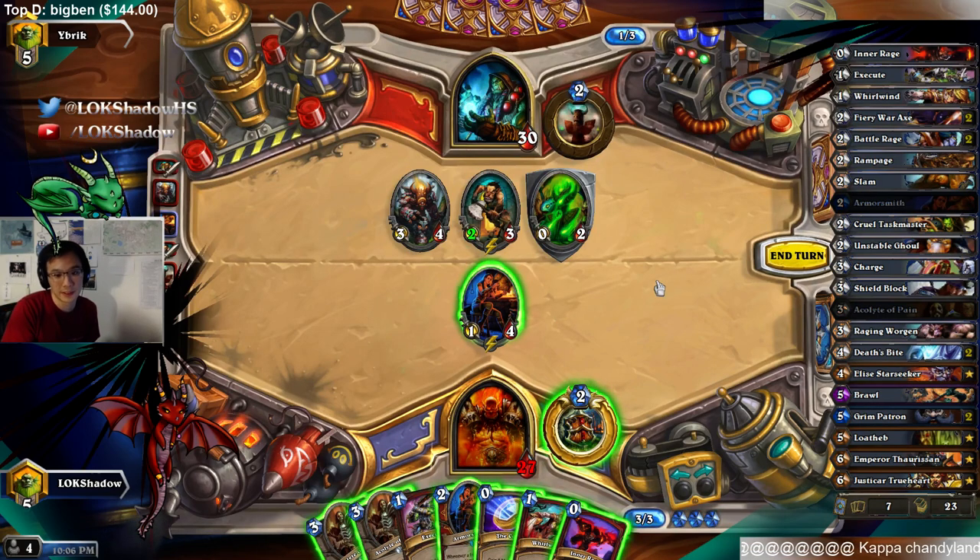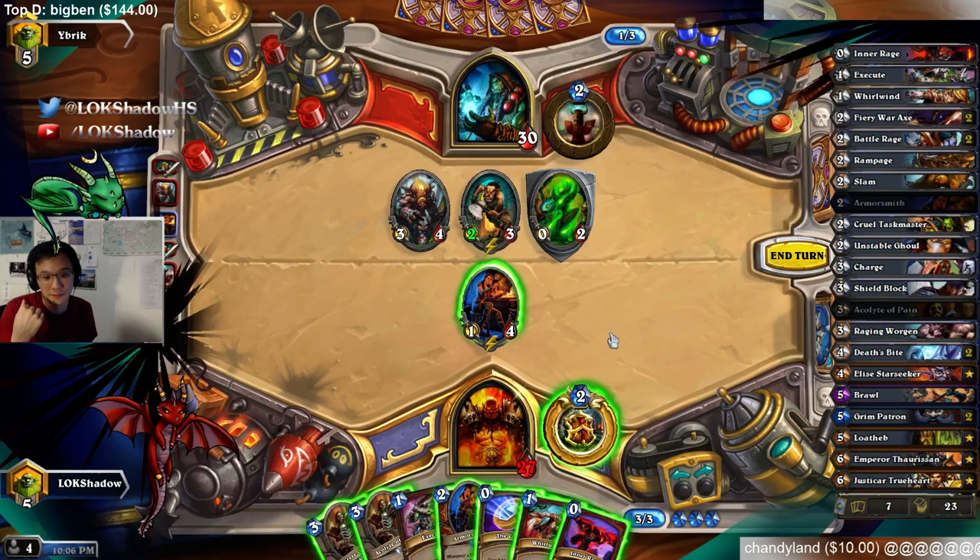It seems a little wasteful to use. I could do something like drop the second Armorsmith, Whirlwind, Coin, Execute — but that seems so wasteful of my coin. Not just the fact that I have to use Execute, but also using the Whirlwind.